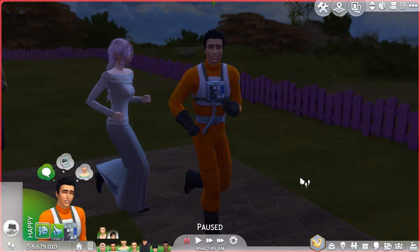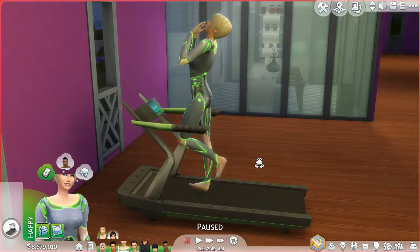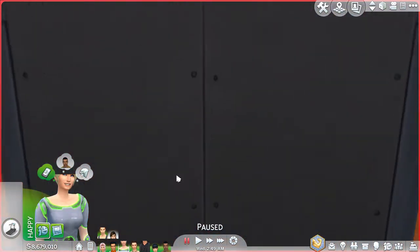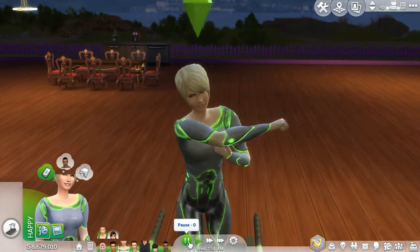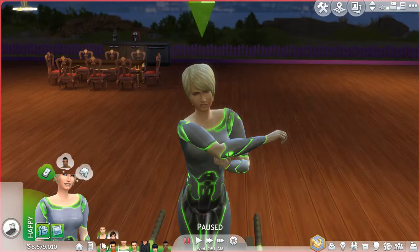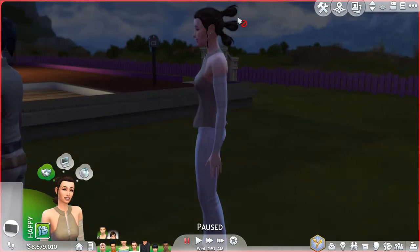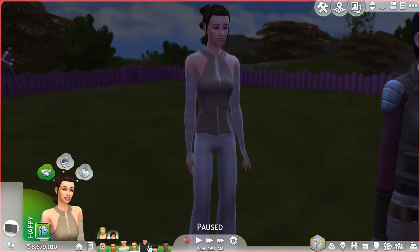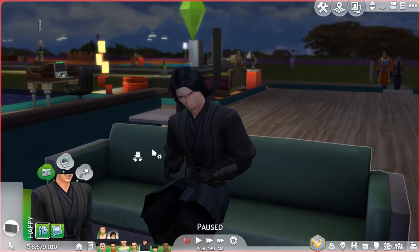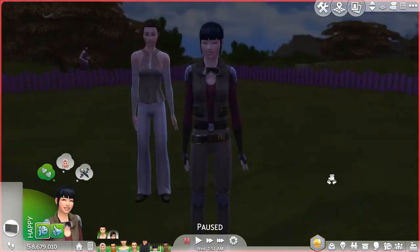Moving on, we have Poe Dameron just chilling in his flight suit — I guess he wants to be ready to fly and blow stuff up. Then here we have Captain Phasma, and I based her look on the actress. Then we have Rey, and look at this braid when you're zoomed out — it's so cute. I got that from the mods. Kylo — I just call him Ben Solo.